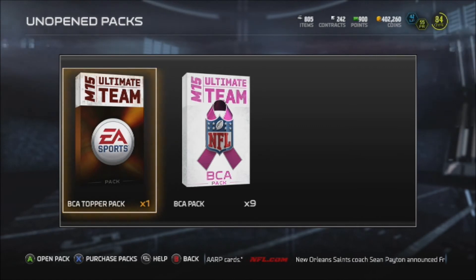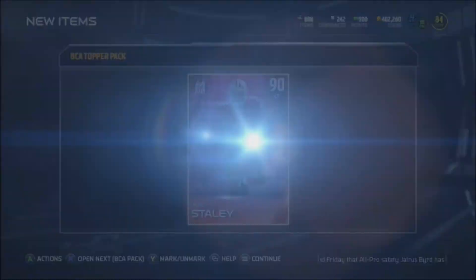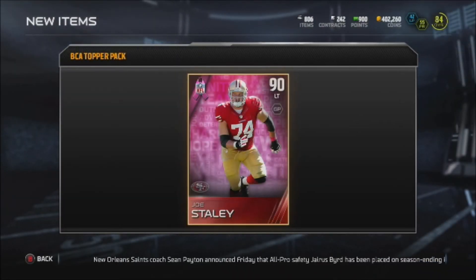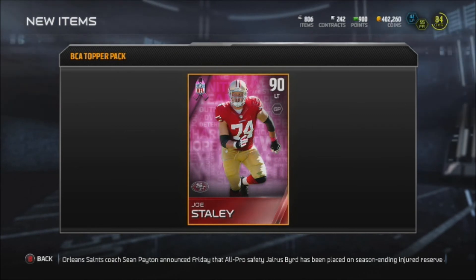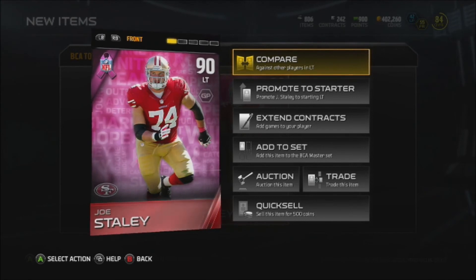We're going to open the BCA topper pack and I'll close my eyes for this one. Eyes closed, turn around — look in three, two, one — Joe Staley! Let's go, 90 overall left tackle, sweet!